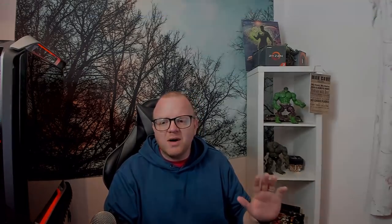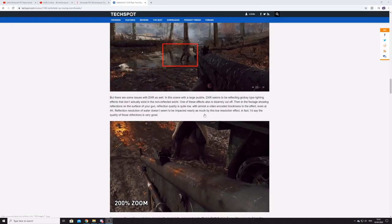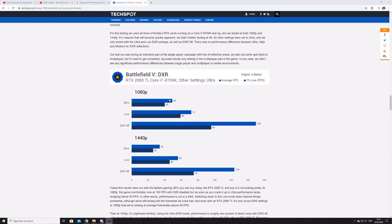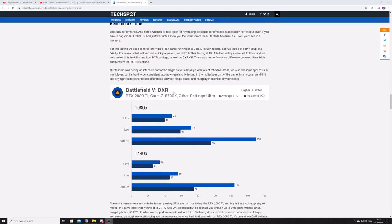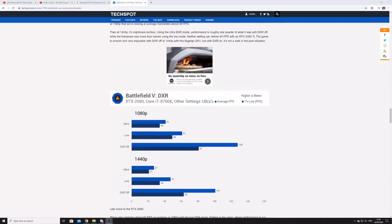Their justification was that these cards do ray tracing — they have RTX, amazing shadows, lighting, and reflections. But oh, how they were wrong. Jensen walked around on stage saying 'it just works, it just works' — and then we waited a year or so and it didn't work. It never worked. Here are benchmarks from Battlefield 5 at launch: a $1,200 graphics card playing 1080p at 49 frames per second. That is an absolute joke — it's not ray tracing, it's a demo. All they're doing is reflections.